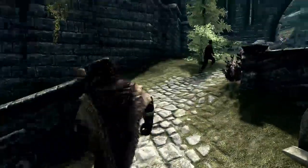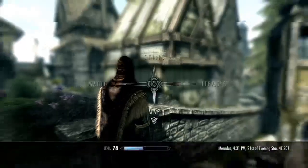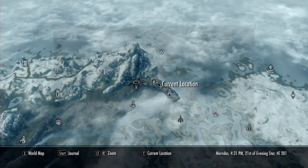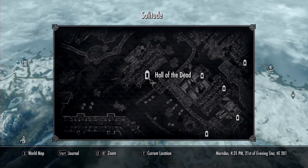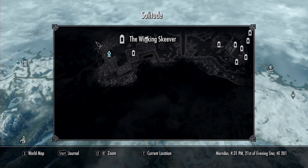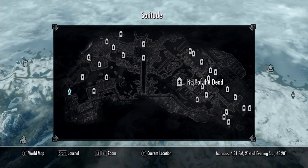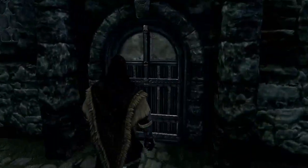Okay, we're in Solitude and I'm going to draw the map right now. It is at the Hall of the Dead, as you can see. There is the entrance at my custom destination — you just basically walk all the way over there and go into the Hall of the Dead.